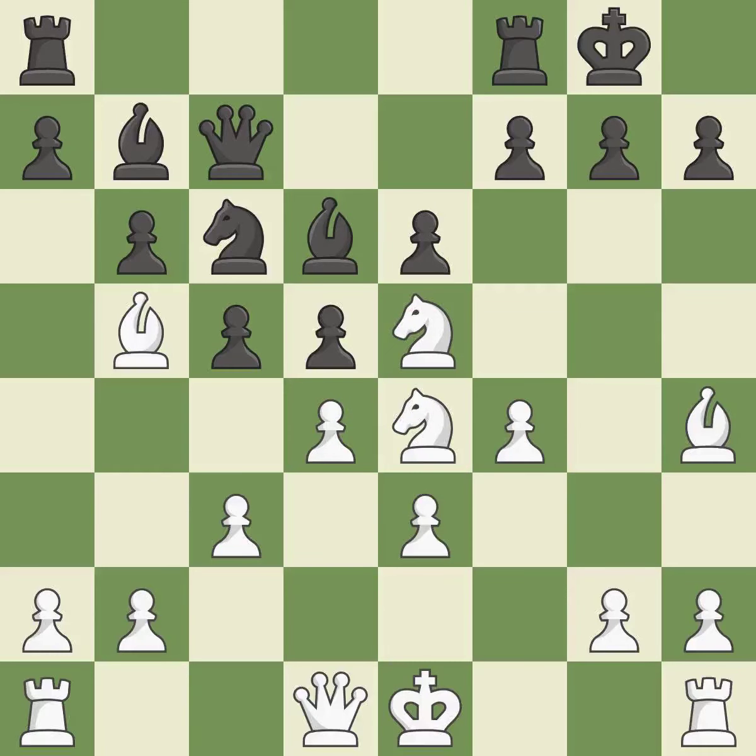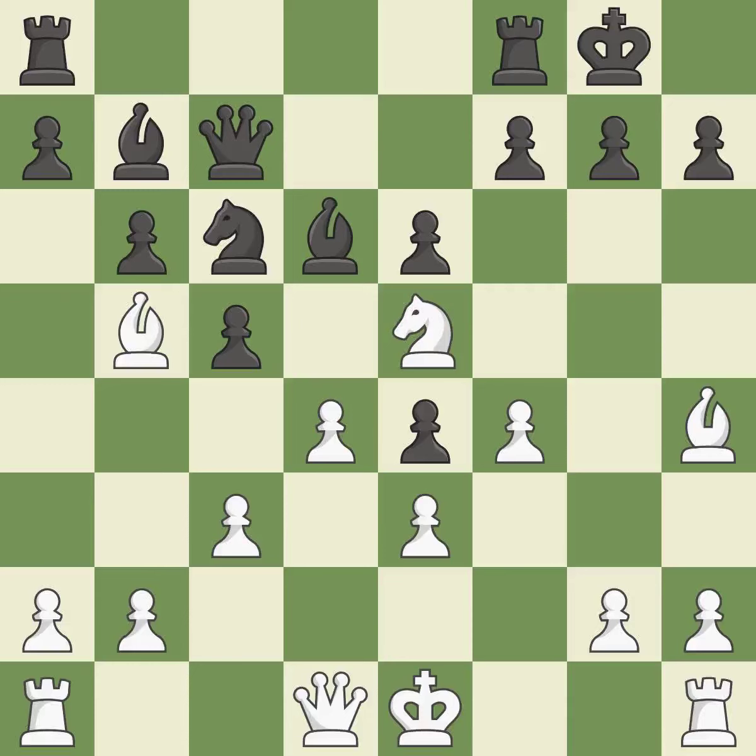This is an equal trade, maintaining the balance in material. Castling develops a rook while also moving the king to safety. Castling to the same side of the board as the opponent tends to lead to less sharp positions compared with opposite side castling.